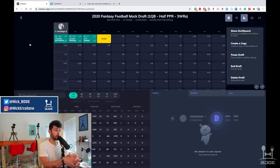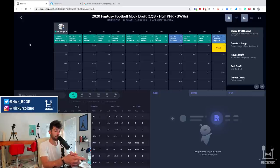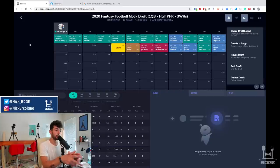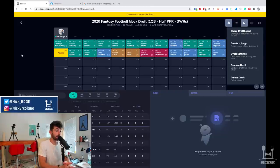After CMC, we have Saquon and Josh Jacobs going at 1.03. Sleeper, you are off your rocker — but we are seeing realistic draft picks because no wide receivers are going. This ties into what I want to talk about. The first eight picks were all running backs. It makes sense, but it makes less sense when you're playing in a league where you have to start three wide receivers.